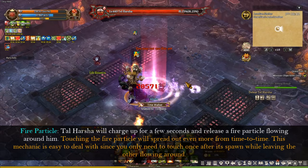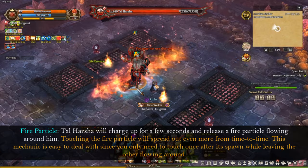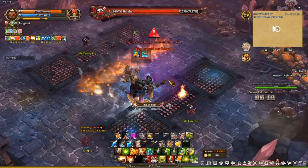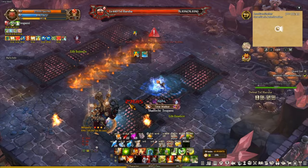Tar Hashtag does have one more mechanic and that is the fire particles. Tar Hashtag will charge up for a few seconds and release fire particles flowing around him. Touching the first fire particle will spread out even more over time. This mechanic is pretty easy to deal with as you only need to touch it once after it spawns, while leaving the other ones flowing around. I also want to point out that the burning ground effect is caused by the meteor attack from Tar Hashtag. I know a lot of players think that if they stand near it they're not going to touch it, but I've touched that thing multiple times without even noticing.